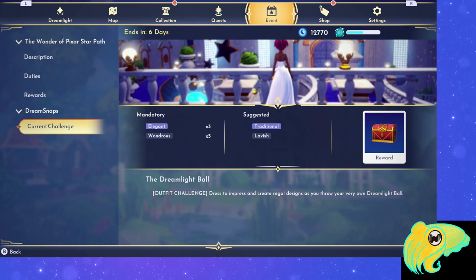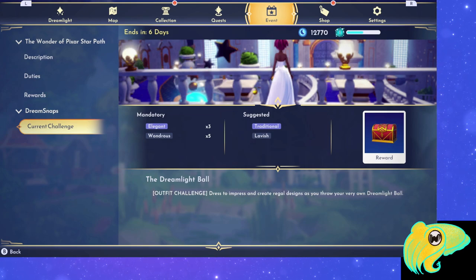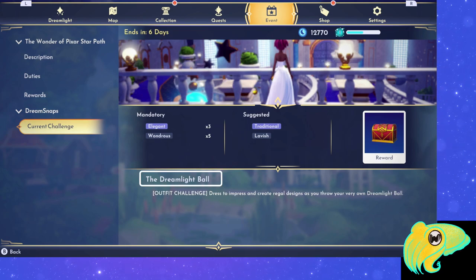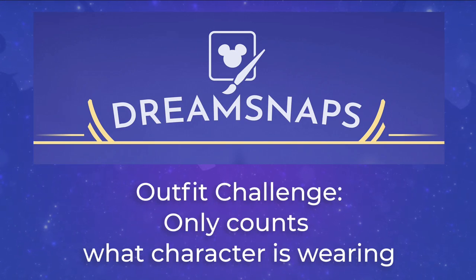Make sure you submit each week if you want to earn those Moonstones. Pay attention to what the tags are — right now they are elegant and wondrous, and we need 3 elegant and 5 wondrous minimum. Also pay attention to the challenge type: there are two types of Dream Snaps challenges. One is a decorating challenge, where the game only looks at the furniture you put down. The other is an outfit challenge — like the current Dreamlight Ball one — where the game only counts what you are wearing. So instead of the furniture tab, you use the wardrobe tab with your tags. Pay attention each week to whether it's a decorating challenge or an outfit challenge.